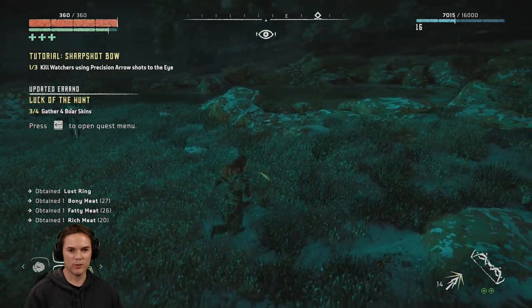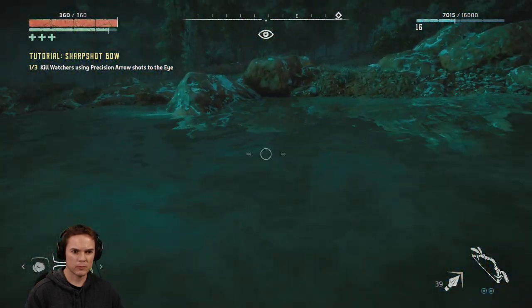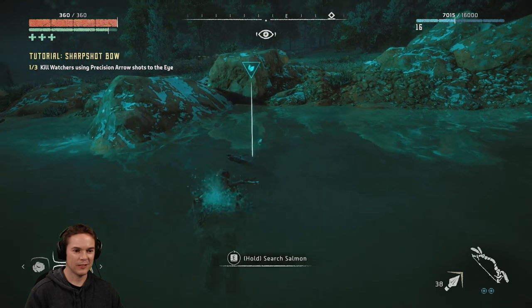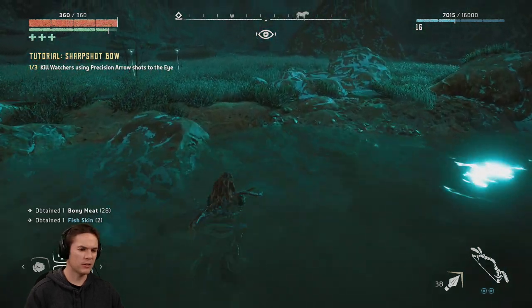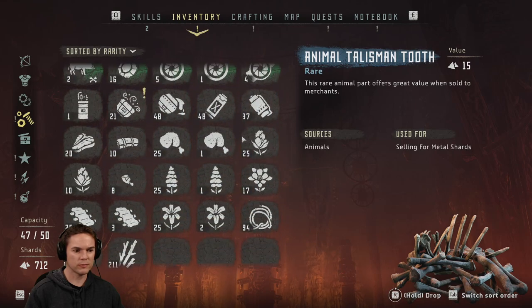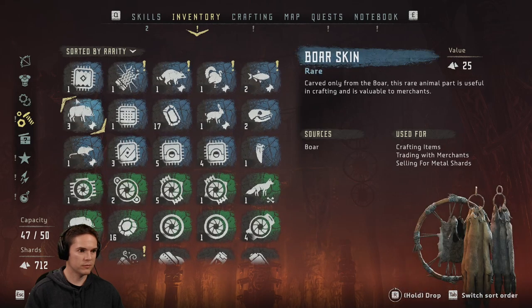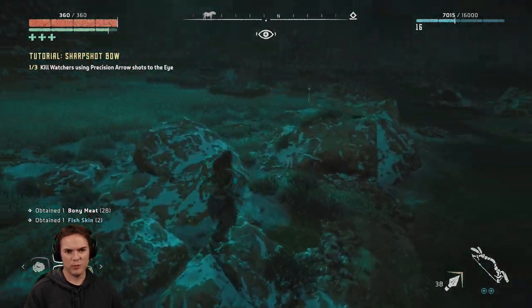I heard a fish jump. Do you hear a fish jump? I'm sure I heard a fish jump. Luckily, the thing highlighted. Fish skin. Bony meat, but no bones in it. Hang on. Just a minute. If I go to resources and find bony meat - I've got a lot of it - can I not, like, strip the meat away, cook the meat away or something, and just be left with the bones? Then I would have everything I needed. I'm guessing not, but that would be nice. I can't find fish bones, but I can find loads of bony fish meat.